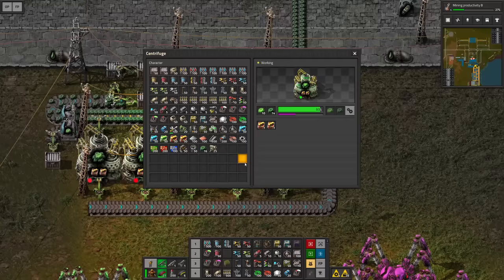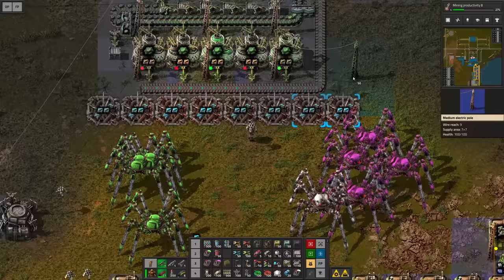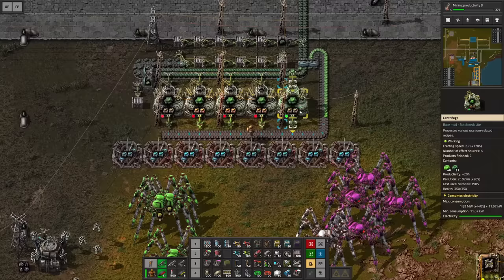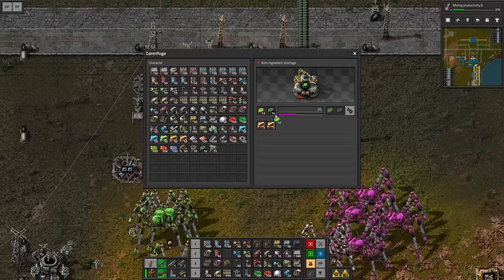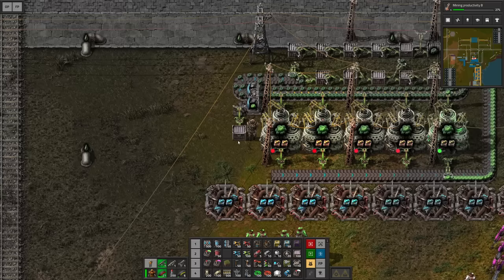Okay now this is going fairly slowly. My suggestion would be to add beacons — let's do it right here. Get some speed modules and copy that over. Just need some additional power poles. That should speed it up quite significantly. We can already take this and distribute it amongst the other machines. The idea is that only once all the machines are running at the same time will we be getting the extra good stuff that we can then utilize to build nuclear fuel and other things.